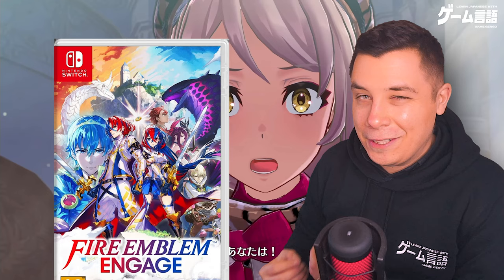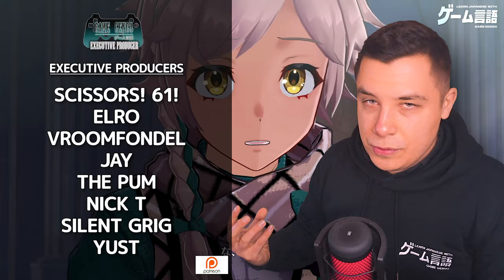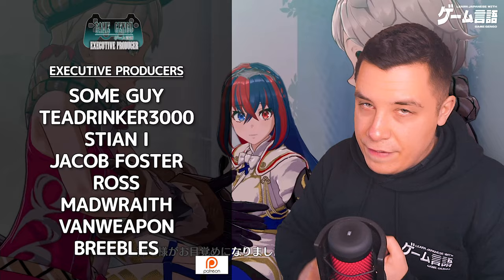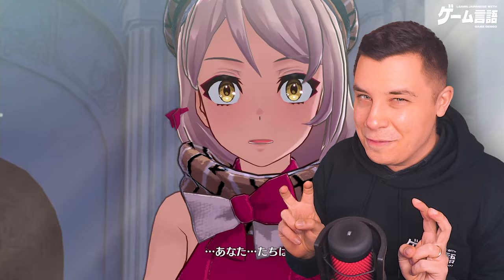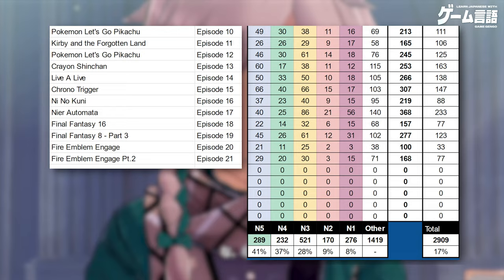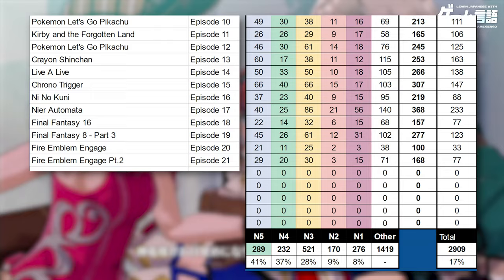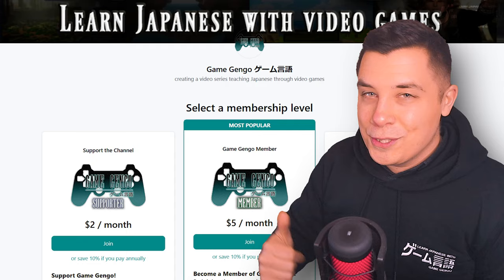Hey guys, my name's Matt and welcome to the Game Gengo vocab series. In this video we're checking out Fire Emblem Engage, breaking down all the Japanese with a real focus on vocabulary. Whether you're a complete beginner or advanced, you'll get something out of this video, covering N5 all the way to N1 and beyond. The goal is to help you learn Japanese without feeling the need to study — immersing in Japanese but removing the headache of going through it yourself. With just this video we'll cover over 160 pieces of vocabulary, 77 of those completely new, bringing our total to 2,909 — 17% of the entire JLPT.